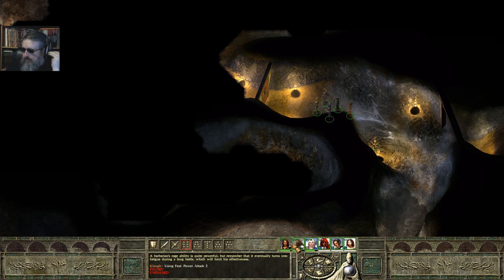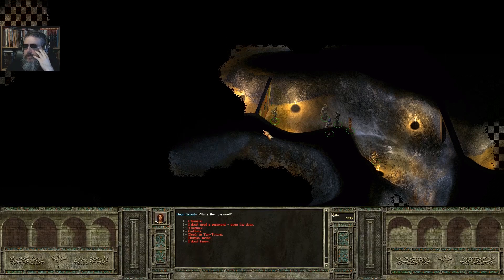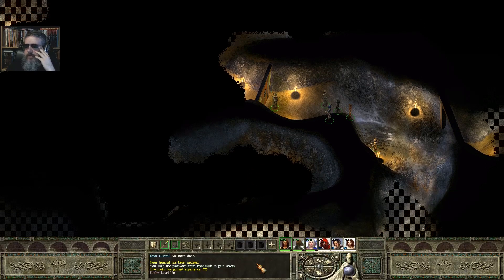Anyway, let's send my paladin up. The door seems very secure — key or password would most likely be needed to gain entry. 'What's the password?' 'Chimera.' 'Me open door.' Alright.